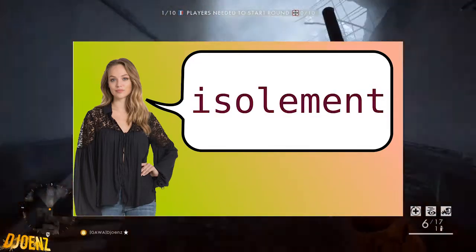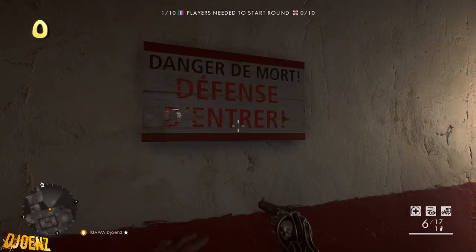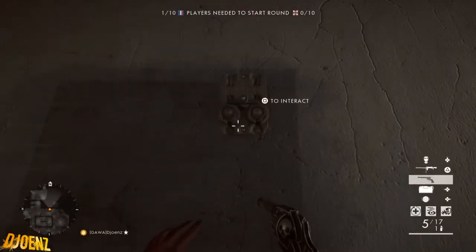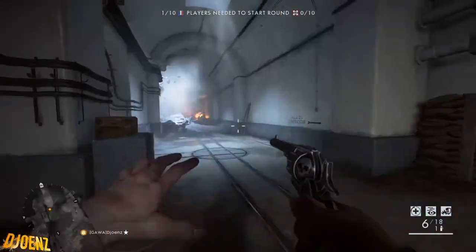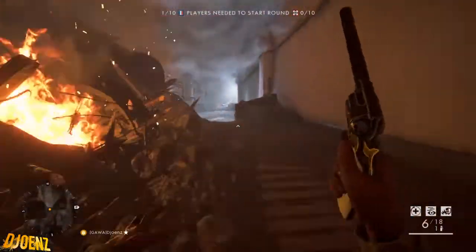The T is silent. I watched the Jack Frags video and he pronounced it as 'Isolement,' but that's incorrect as you could hear. It's 'Isolement' - the T is silent, Jack Frags. Anyway, so you need to do them in order. It spells out Isolement. Sorry - Isolement.